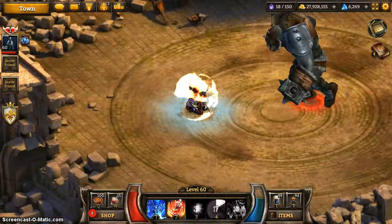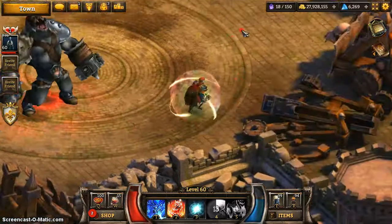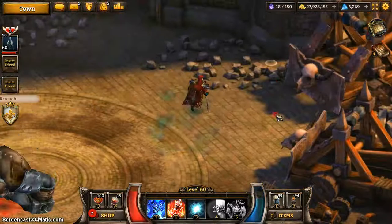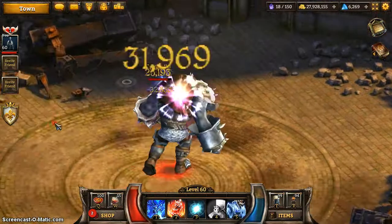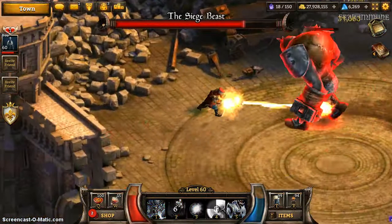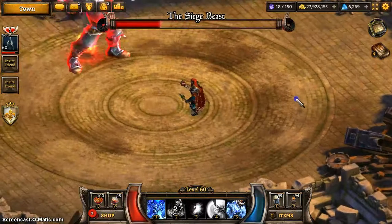I think fewer targets come down than when this challenge came out before. When it came out before there'd be a very small gap, and hopefully it'd be close to you — sometimes you'd have to run and teleport all the way over just to find a gap on the ground. It was very frustrating. I think I died three times before I managed to complete it before, but this time around it's much easier.